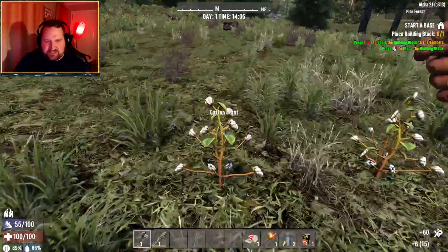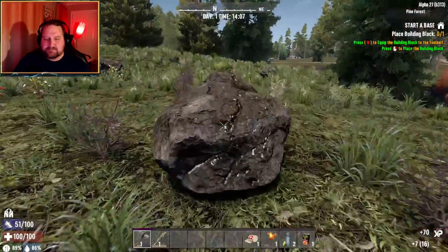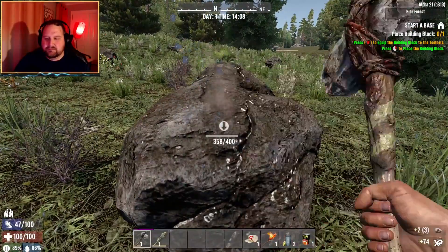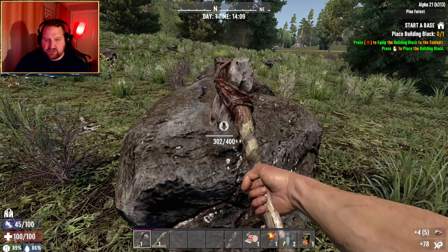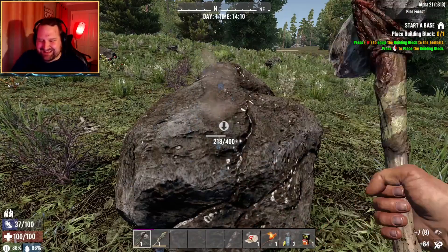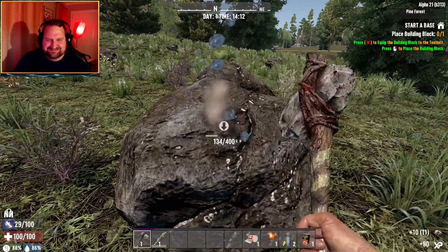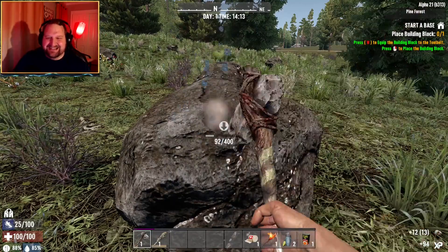Oh no, there's a mountain in my way. I have to climb a mountain to get to you. Well, get your goat legs on and let's go! Okay, up I go. Let's get a bunch of stone. Chat, there's a cougar! Oh no!